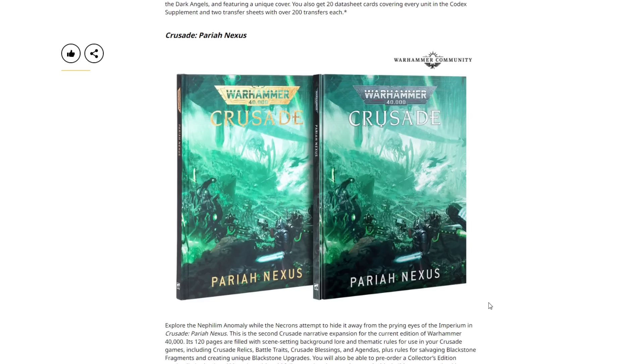Moving on, we have Pariah Nexus, which is the campaign/crusade book. The initial one came in the Leviathan box set and was also sold separately. Crusade is pretty popular — a fun way to play Warhammer, with progressive campaigns where you build up from a small force. Narrative crusade games and leagues have always been fun. Pariah Nexus is $60 USD or $70 Canadian. It definitely feels like it should have been last edition, but with Necrons vs. Ad Mech both getting their codex early this edition, it's still really cool.